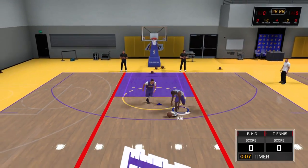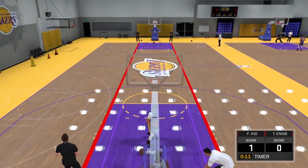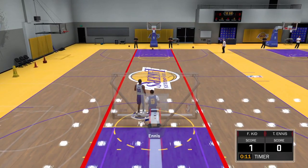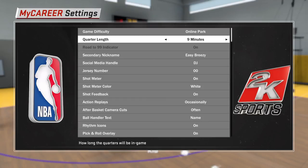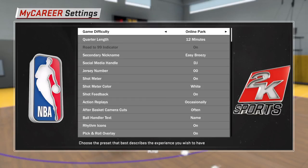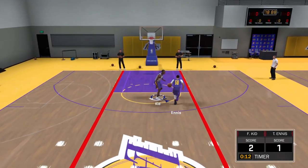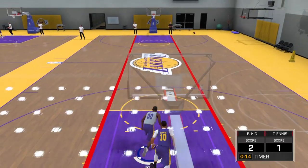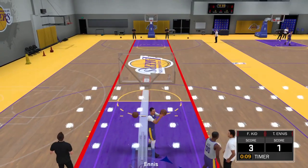Without further ado, let's get straight into the video. First one is diamond guys — this is probably the easiest one. All you want to do is just rack up some assists. Put your game difficulty down to pro, and with 2K18, that's probably the lowest difficulty you can go. Set the quarter lengths to 12 minutes so you can maximize your potential getting assists. You'll need these settings for all the other badges as well.